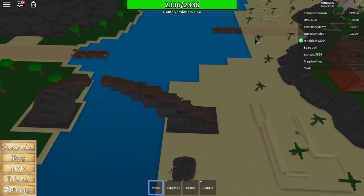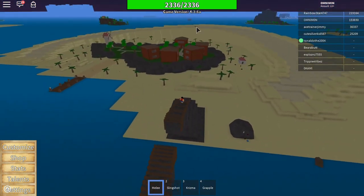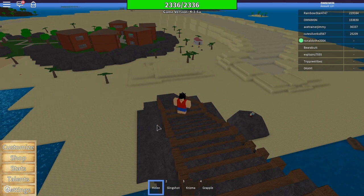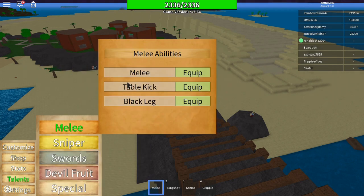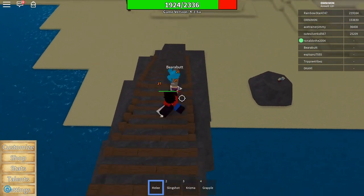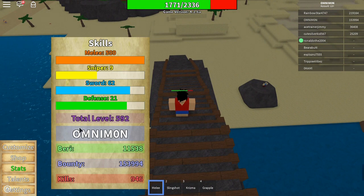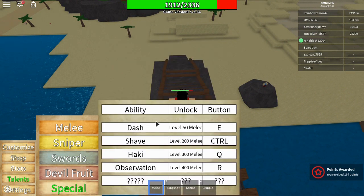Move your way up to other NPCs on the island. Leveling up melee gives you more damage for your melee, and as you get your melee up you unlock more melee abilities. Table kick unlocks at 50 melee and black leg at 100 melee. Melee is very important.